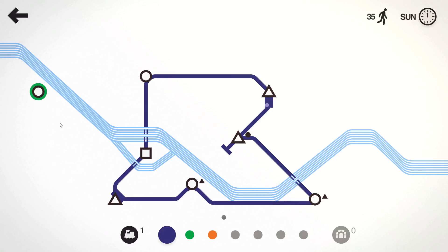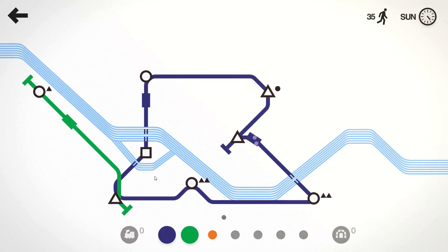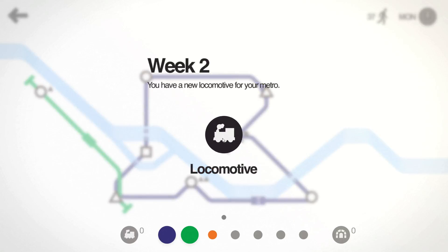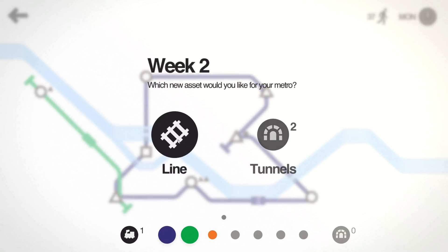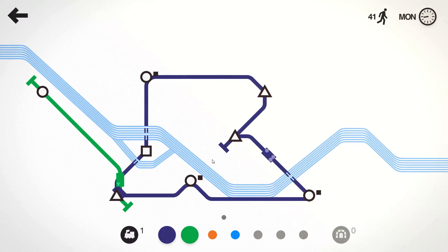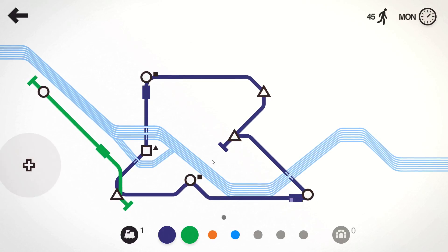So when we get outliers like that, that's where we want to start using our secondary lines. We probably don't need any more tunnels from here, so we'll just grab a couple more lines, even though we're not going to jump into using them too quickly.